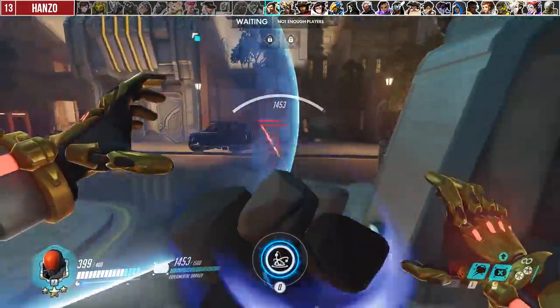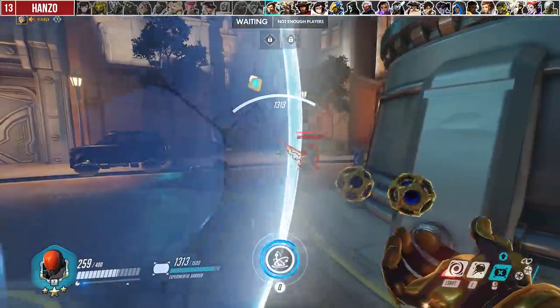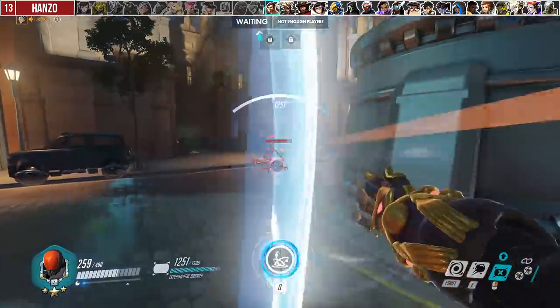Against Hanzo, you should be ready to shield dance if he decides to jump aggressively into you. Doing so will ensure that you're favored in the 1v1.